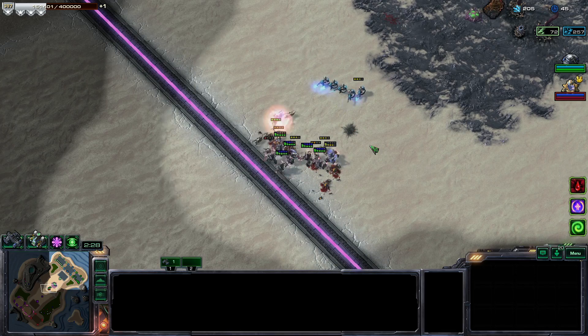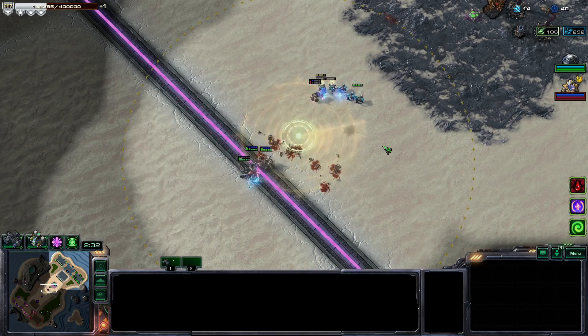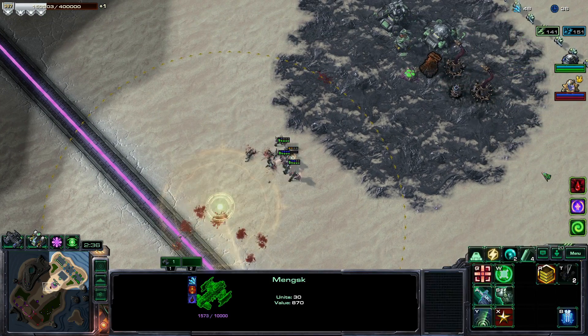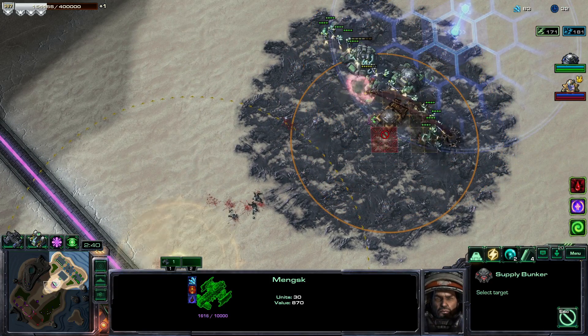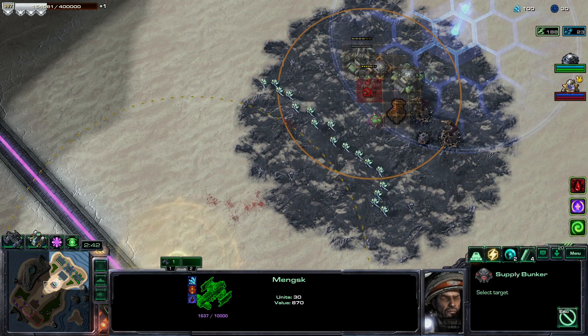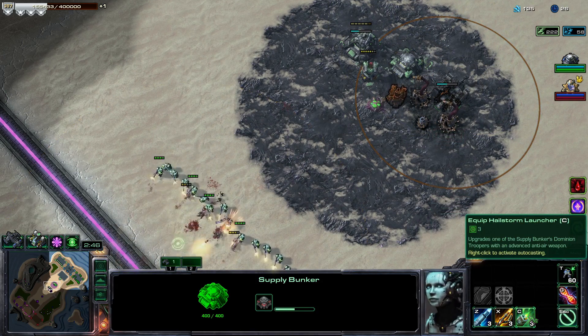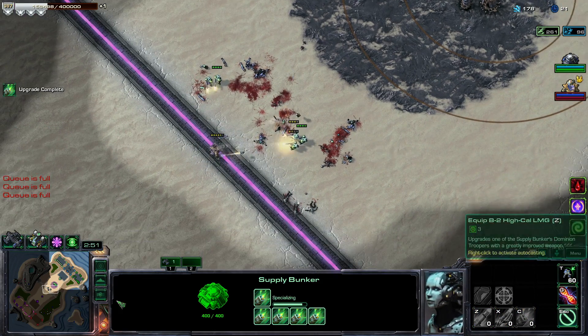LMG boys should be able to cut through these Centurions — maybe. Those trains have so much health. The LMG boys are just getting stunned and that's the end of them. I'll put my bunker back here — this is going to be my rocket boy bunker, basically our anti-air option.